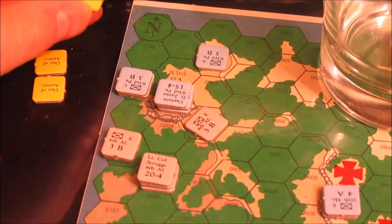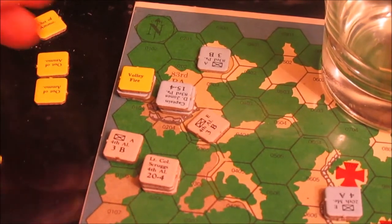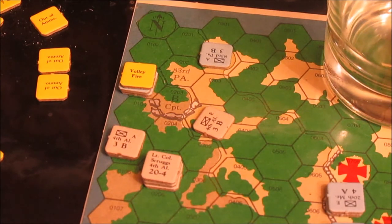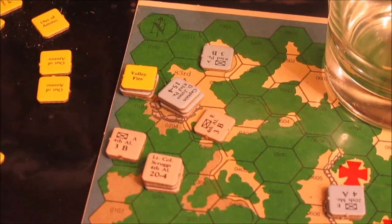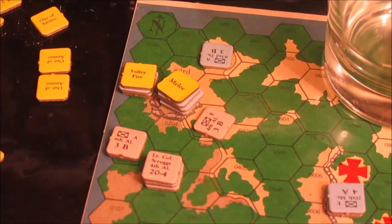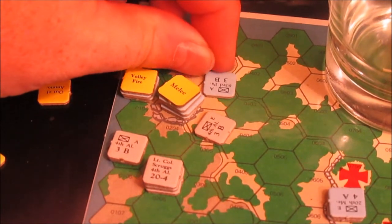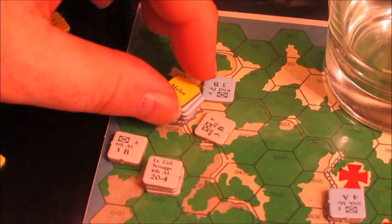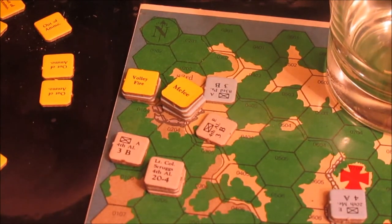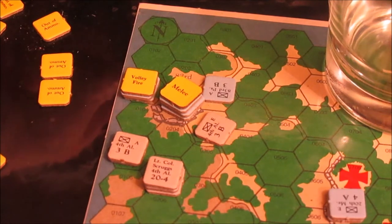We're going to spend five points to initiate volley fire, and we're going to initiate melee with B company — they can turn one hex side for free — facing that poor 4th Alabama E company and going into melee. That's five for volley fire and four for initiating melee, so eight — then nine, ten, eleven points. That's pretty much all he's going to be able to do.